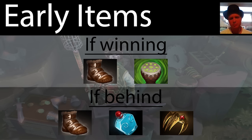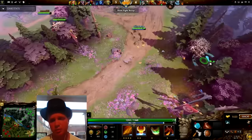The early game item pretty much always is going to be Power Treads. It synergises extremely well with Legion Commander's abilities and stat swapping in general is very helpful. If you're ahead, a Drum of Endurance will work, but if you're not then you want a Talon or a Bottle to keep yourself alive and jungle a bit more.